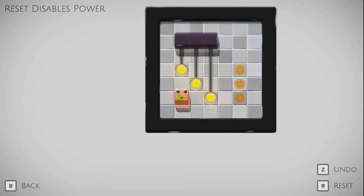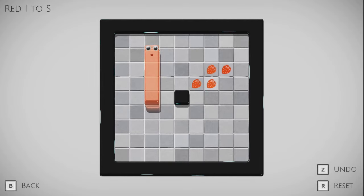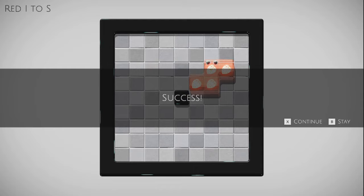Okay, let's go left to right. Reset disables power. Red eye to S. It's an eye tetris piece that needs to become an S tetris piece. The name of the puzzle seemed a little confusing at first. Could I do that, and that, and that? Haha! Great.